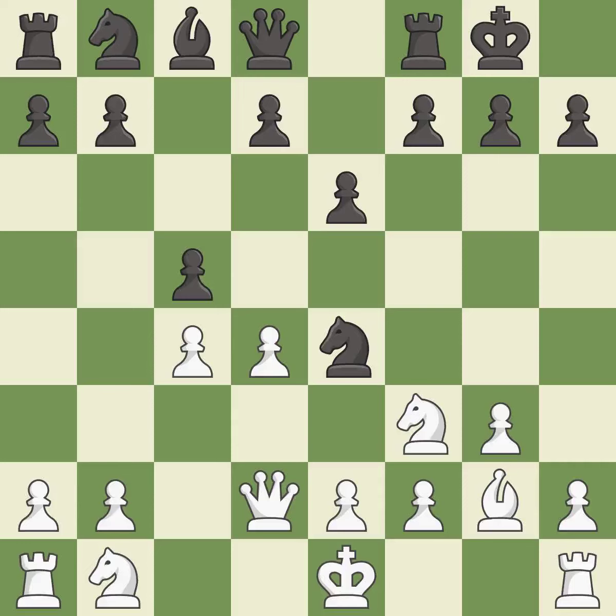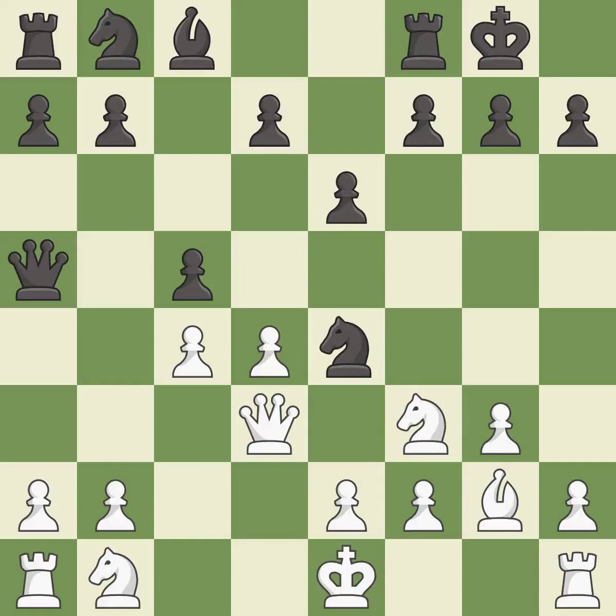This defends a pawn that was under attack and had no defenders — good. This wins time by threatening a knight and forcing it to move away — good. This develops a queen off its starting square, getting it into the action — good. This blocks the check from an opposing queen — excellent. After all captures, this is an equal trade — excellent.